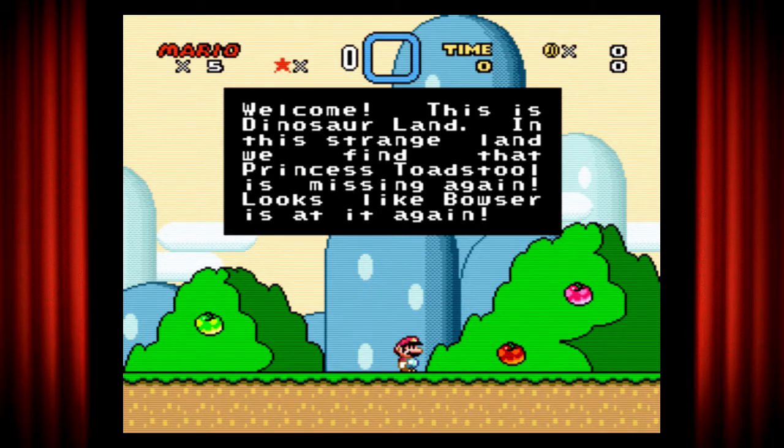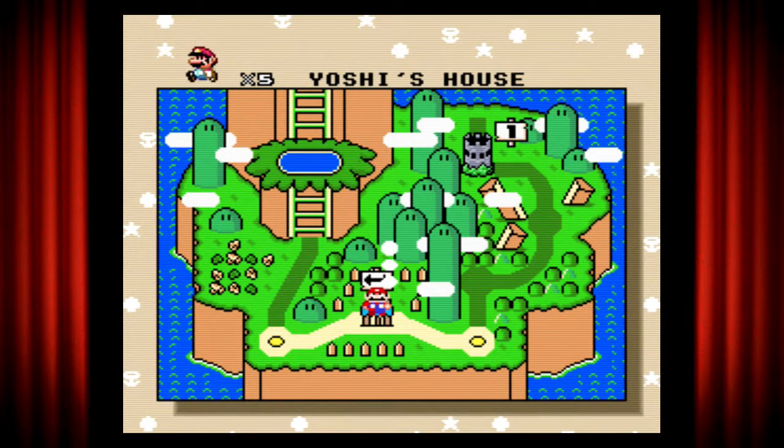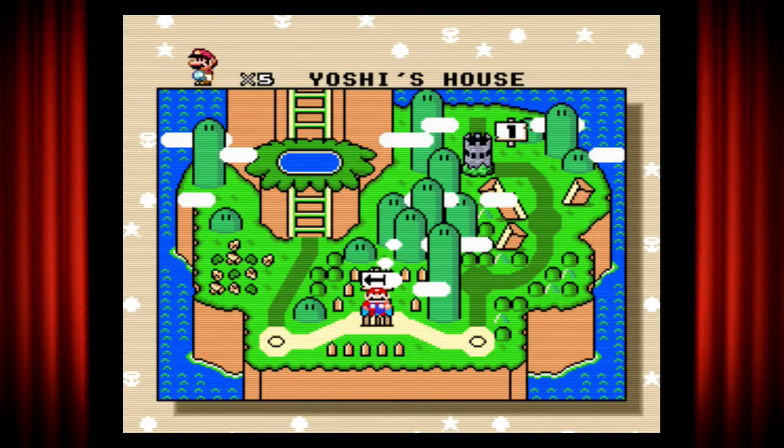Welcome. This is Dinosaur Land. In this strange land, we find that Princess Toadstool is missing again. Looks like Bowser is at it again. And we have ourselves our world hub.